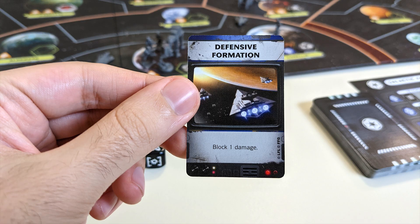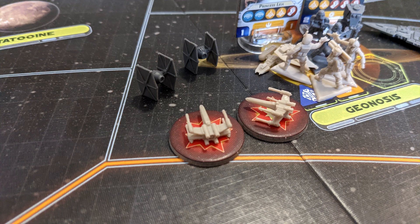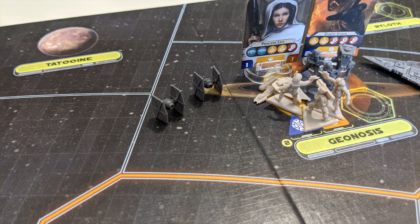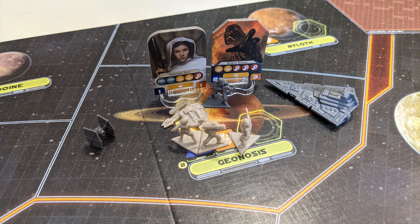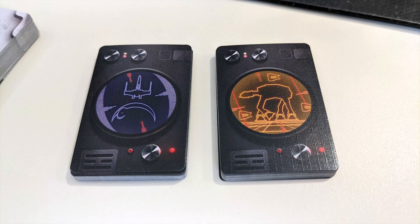Once all damage is assigned, the defending player can play tactic cards to block the damage. Any unit with damage equaling or exceeding its health is destroyed and removed from the board — however, if they haven't yet attacked this round, they don't leave the board until after that happens. Following this, if both players have ground units in the system, a ground battle takes place. This works the same way, only using ground tactic cards and affecting ground units.